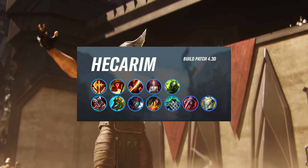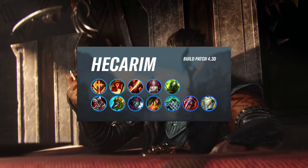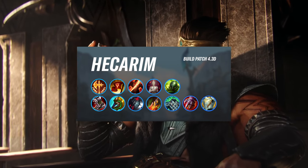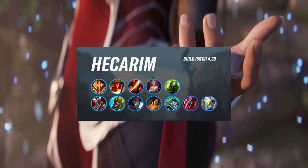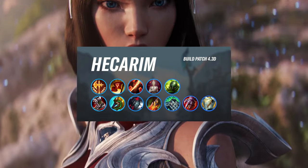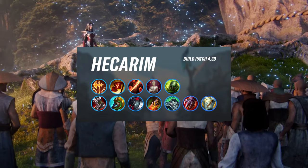You will focus on heavy farming and being very efficient in everything you're doing, so Overgrowth becomes very important to supplement that. For your items, depending on the enemy draft, you will run Plated Steelcaps as your first item, or if the enemy team is more magic heavy but you're not skirmishing a lot, Divine Sundra or Black Cleaver as your first item.